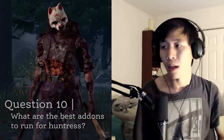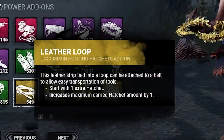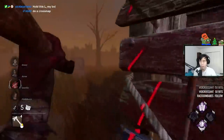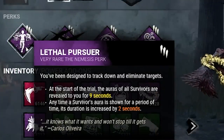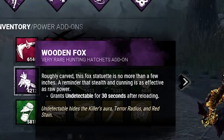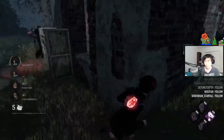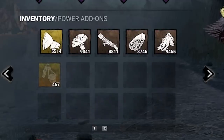What are the best add-ons to run for Huntress? This heavily depends on experience level. If you're a newer player, use Infantry Belt and Leather Loop — run extra hatchets for more opportunities to throw, become more consistent, and gain more practice. If you're more mid or experienced, I recommend Glowing Concoction to see the auras of survivors you hit, maybe paired with Lethal Pursuer for seven seconds of aura reading instead of five. Exhaustion is really nice. A surprising pick that's quite good is Wooden Fox, which makes you undetectable when reloading — it catches survivors off guard since they don't know what direction you're coming from.